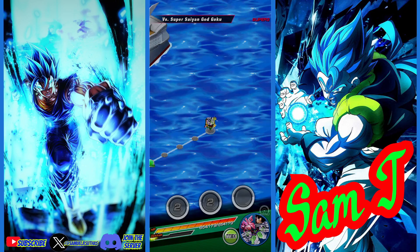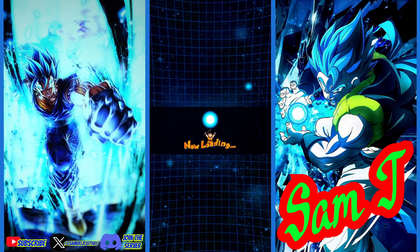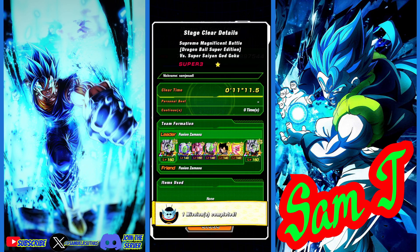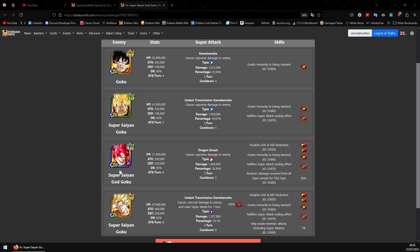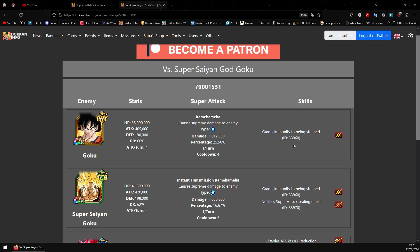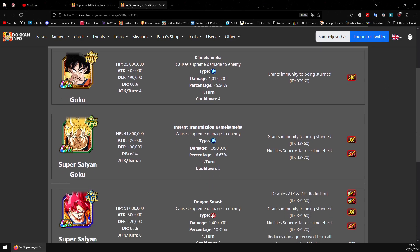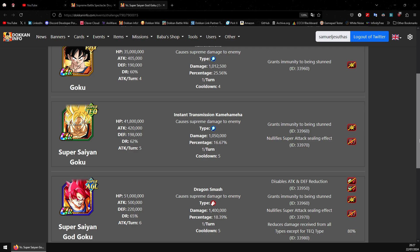Let me switch to my PC to show you the stats — no item clear with TEQ's team. Here are God Goku's stats. The first phase doesn't really hit for much: 400k normals and 1.01 million on the super — not tough at all. Any 2023 unit and beyond should be able to survive. The second phase again doesn't hit that hard: 420k normals and 1.05 million on the super, barely an increase.